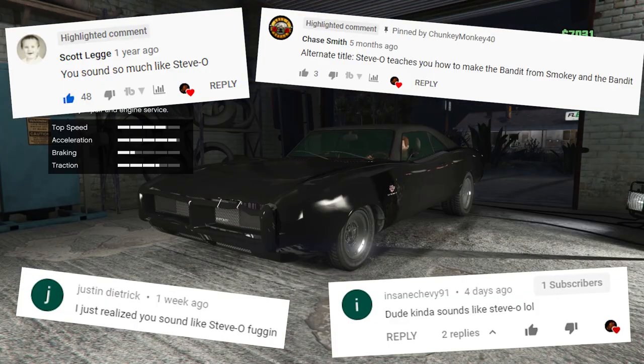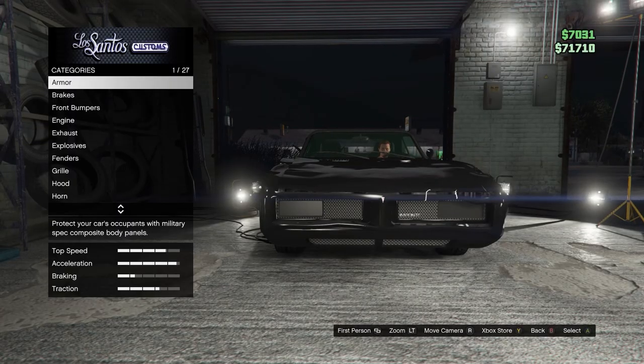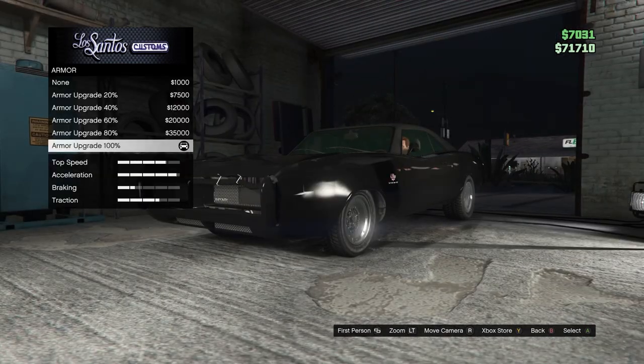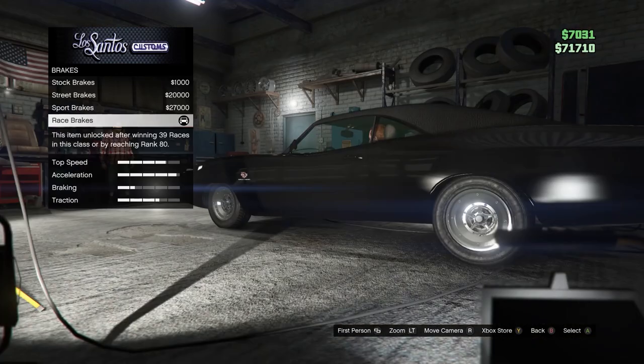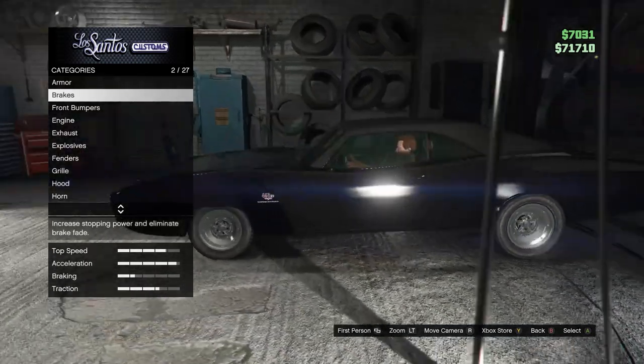I know I sound like Steve-O, so quit pointing it out in the comments section, even though I think those comments are hilarious. So now let's get into customizing this car. Armor — it already has it on there 100%. Brakes — race brakes, I already got that on there too because I've already customized this car before.